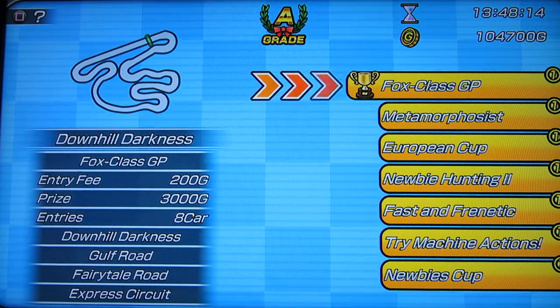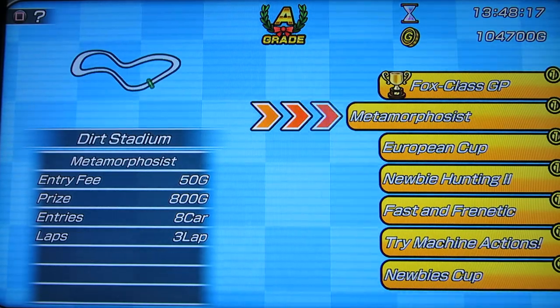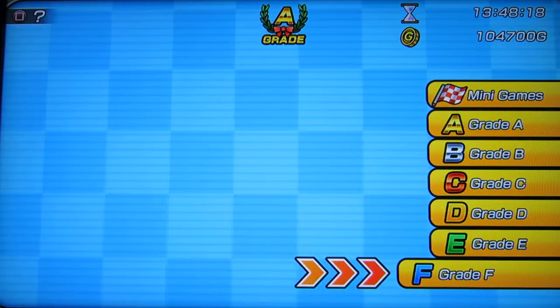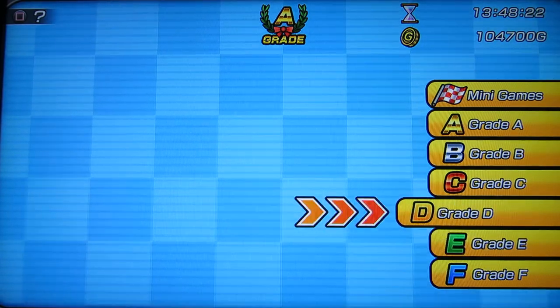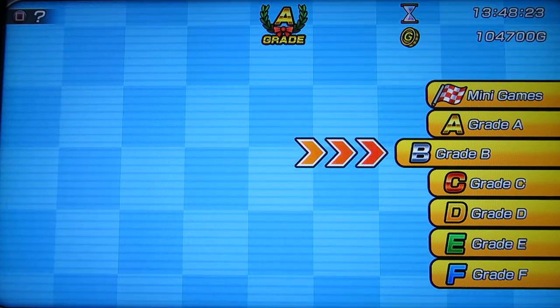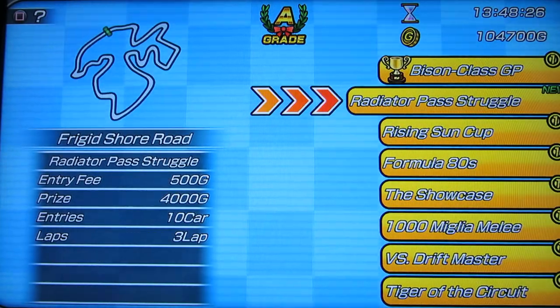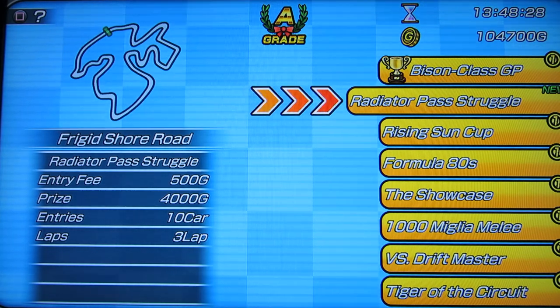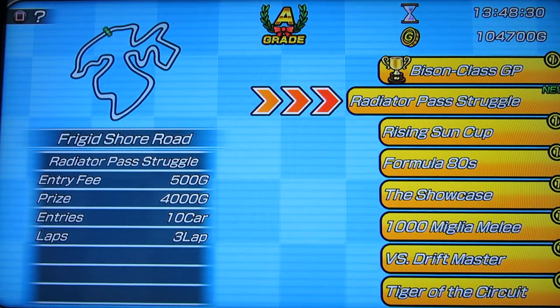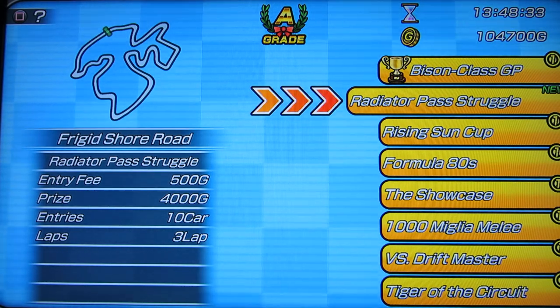Once you've unlocked the next level, there's an additional track that opens up that you can go back to. There are power-ups like oil slicks and stuff like that, but they don't really factor into the racing too much. When I finished grade B, this Radiator Pass stage opened up, and if it's anything like the other grades, the computer relies more on power-ups than it did in the other races.